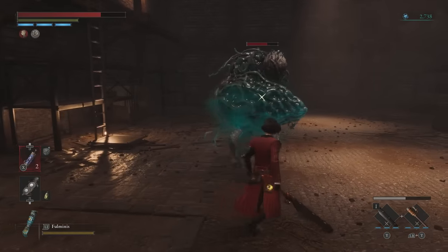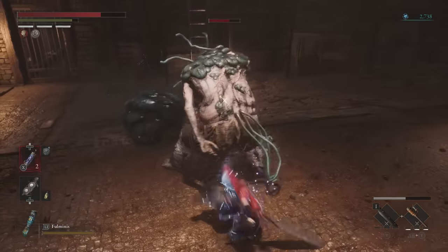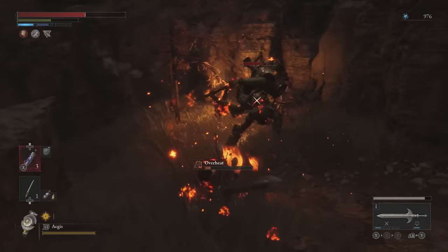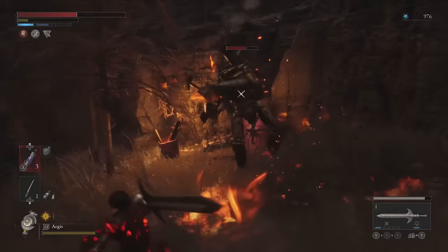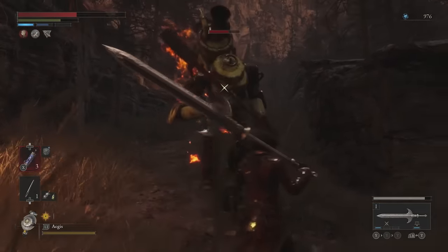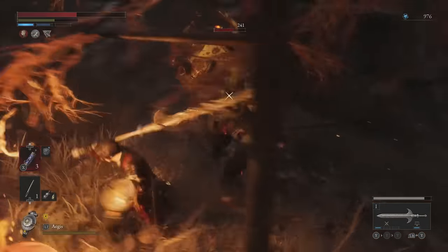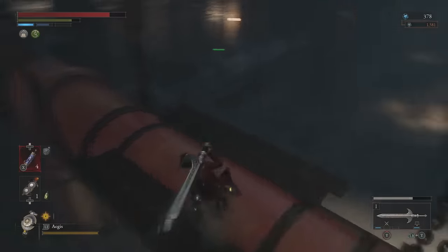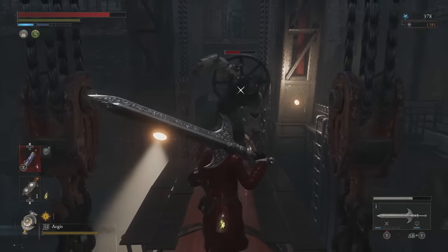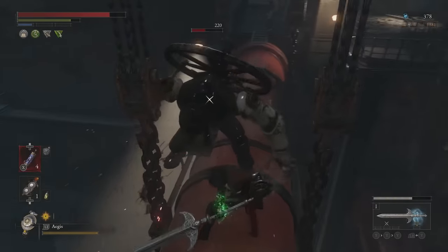Keep an eye out for minibosses — enemies much tougher than common fodder but without a name and large health bar at the bottom of the screen. Although your instinct may be to run past them, do not forget about these guys. They tend to drop extremely valuable items and can have amulets or upgrade materials that are far better than what you've gotten up to that point. Minibosses tend to be located near shortcuts or stargazers, so if you're scared of dying, find your next checkpoint first and then come back — but do not forget about them.